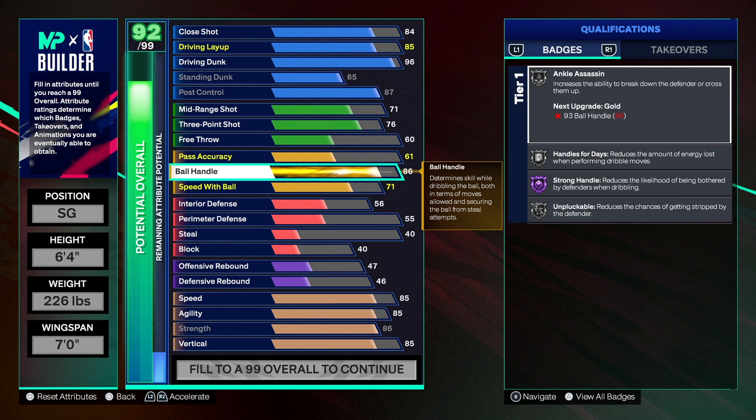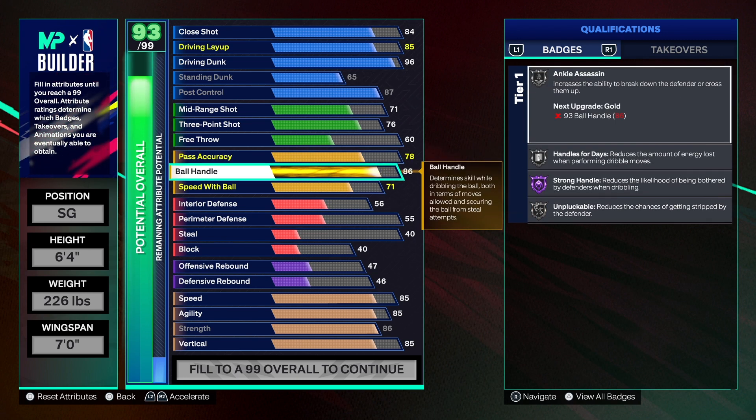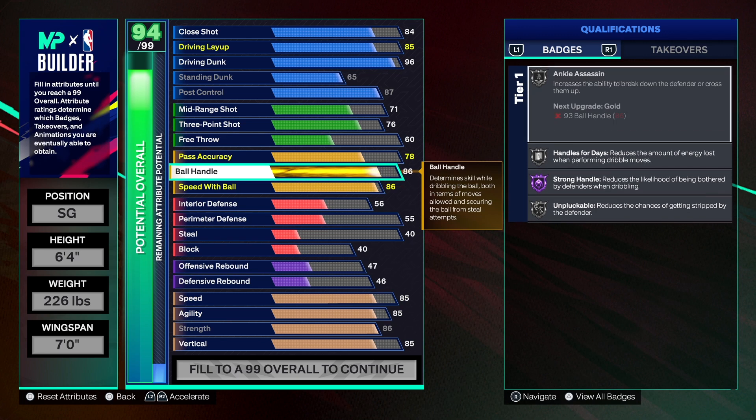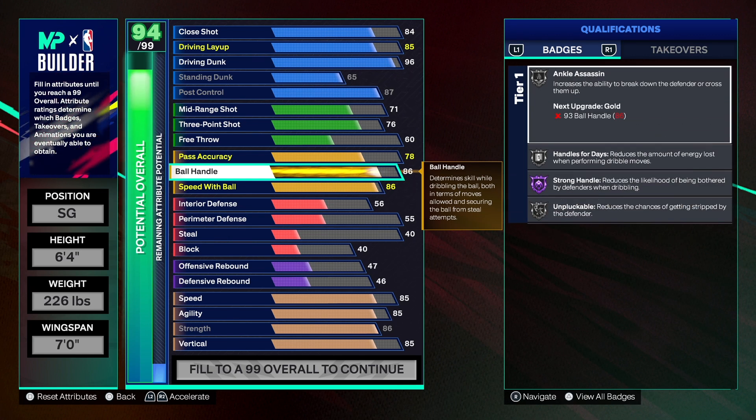Pass accuracy we're going to get to a 78 so we can have first time visionary on bronze. Not a super crazy passing build - that's why it's a shooting guard, but you can play point guard if you want. For people who like to play all-ball, this build is perfect because you can move really fast and get to the rim. 86 ball handle gives us some silver badges on the playmaking - anchor status, handle for days, and unplugable on silver. For speed with ball, we're going to go 86, which gives us gold lightning launch.